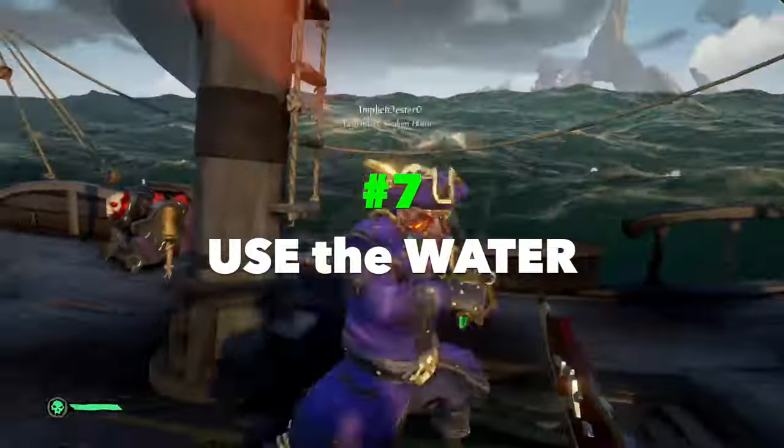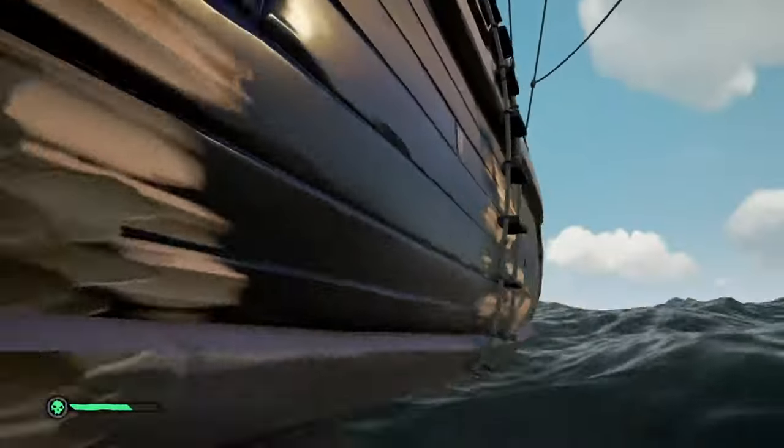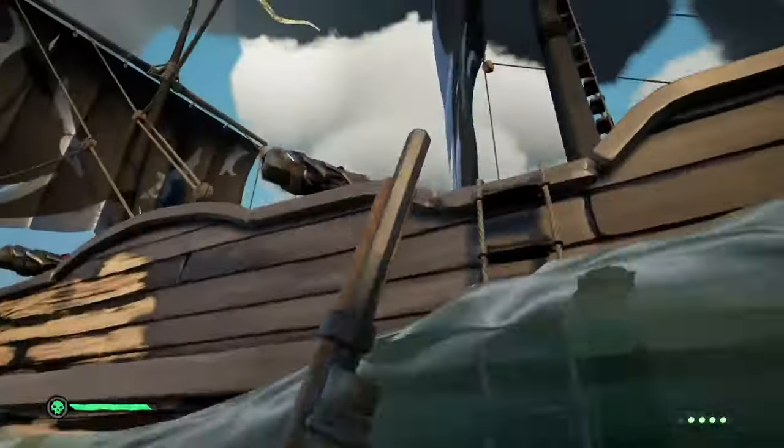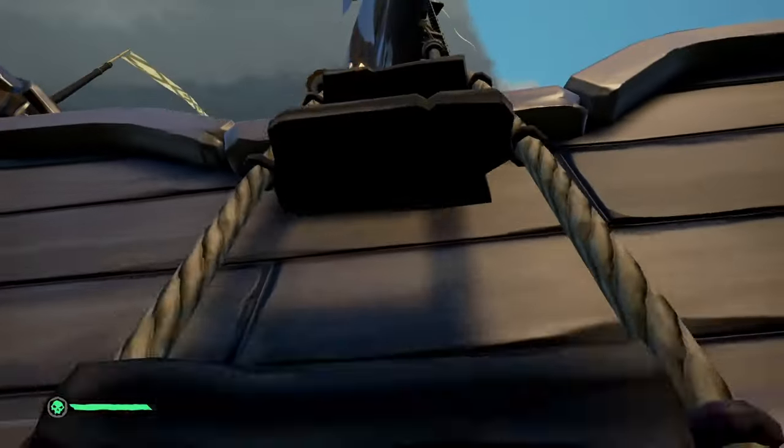Don't be afraid to jump off. When running around the enemy ship, remember that you can use the water to your advantage, as long as they're anchored. Sitting in the water or on the ladder is one of the best ways to gatekeep the anchor. Also, when you sit on the ladder, you still manage to tie down one of their crew members to babysit you and keep you from boarding.